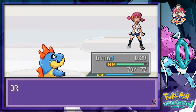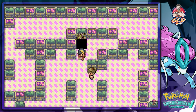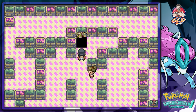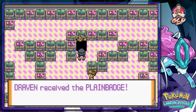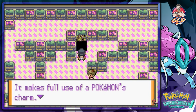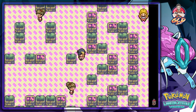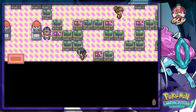Whitney is crying — in the beginning she will not like us at all. Her friend comes over saying we made Whitney cry, but it's okay, she always cries when she loses. Then she hands over the Plain Badge — easy peasy lemon squeezy. We also receive TM45, which I was thinking was Rollout but it was actually Attract. That was it for this battle — I think I over-trained my Pokemon a little bit.